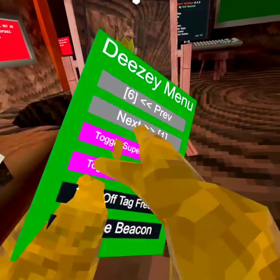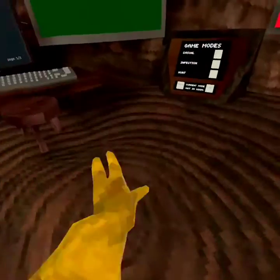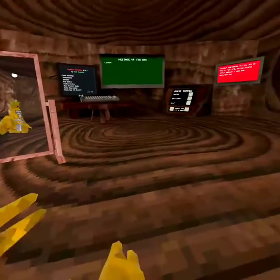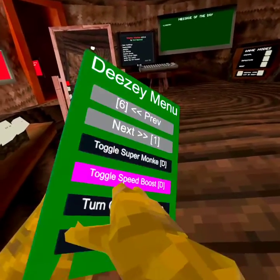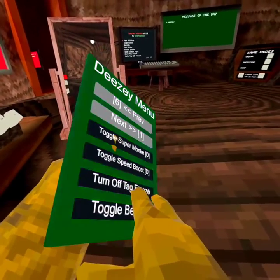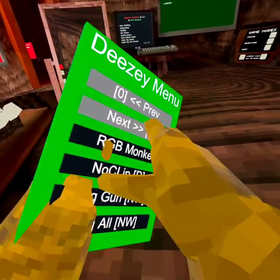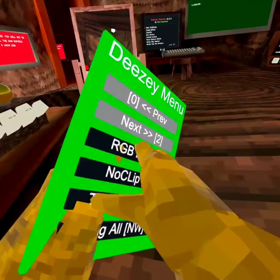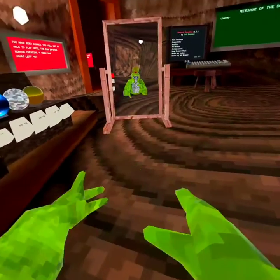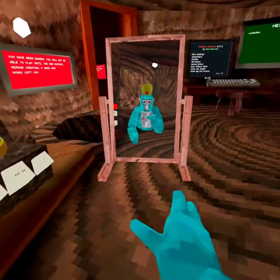Then we got toggle speed boost — speed boost. Then we have turn off tag freeze, it just gives you no tag freeze. Toggle beacon — it puts a beacon above everyone's head. RGB monkey — it just changes colors, obviously it changes colors really slow.